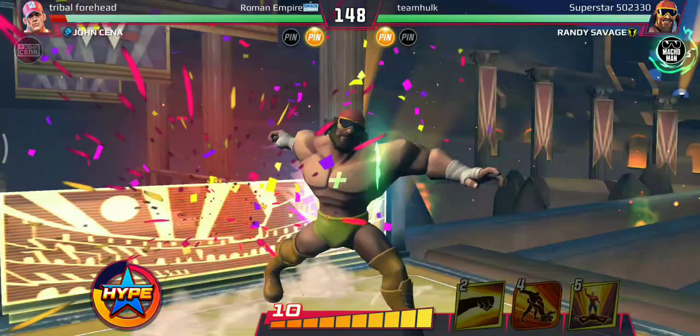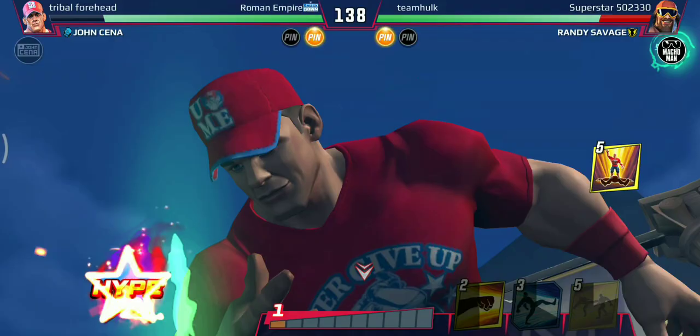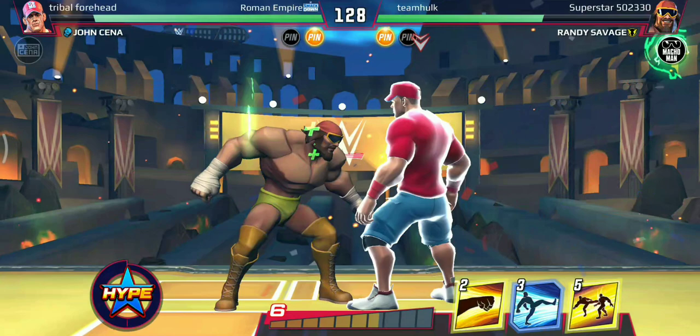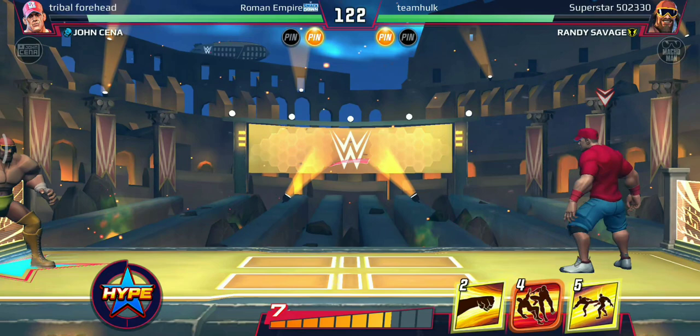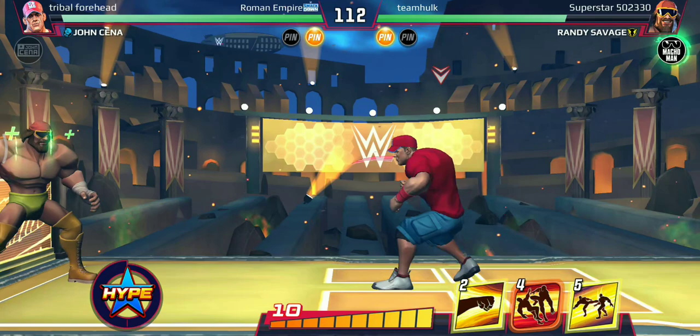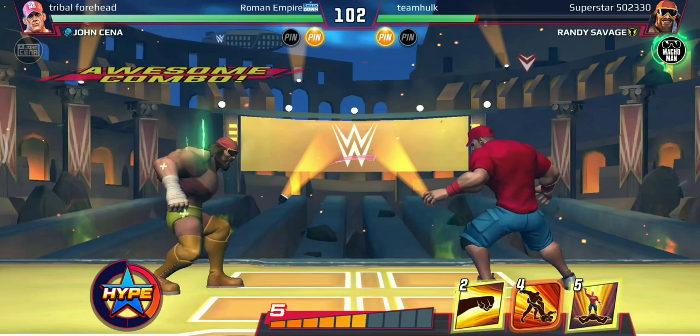Why did I dash forward? Anyway, let's take him down and give him a taste of Cena's fists with the Five Knuckle Shuffle. Let's use the hype — I missed! That's why I don't like small-range finishers. He mistimes his hype move too. Let's go — roundhouse, and boom, knock him out with a running knee.